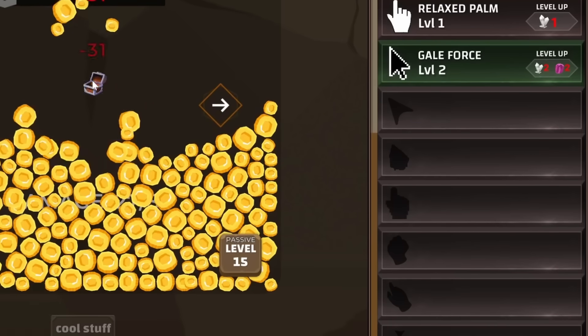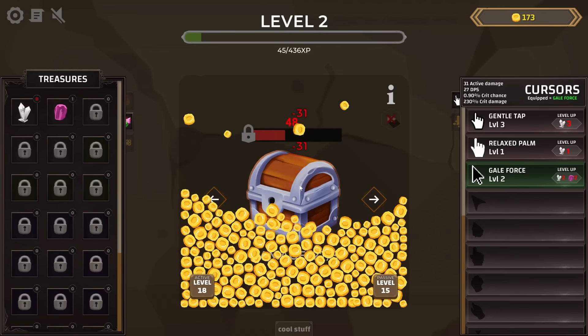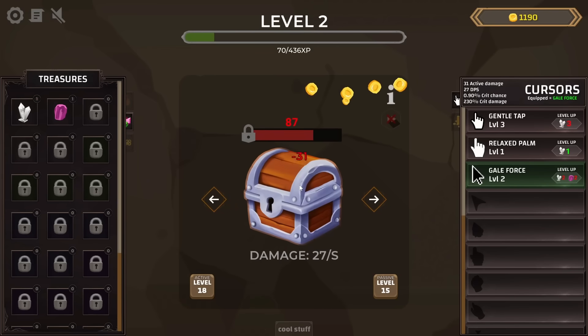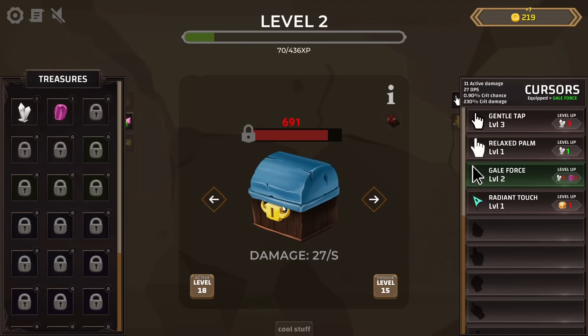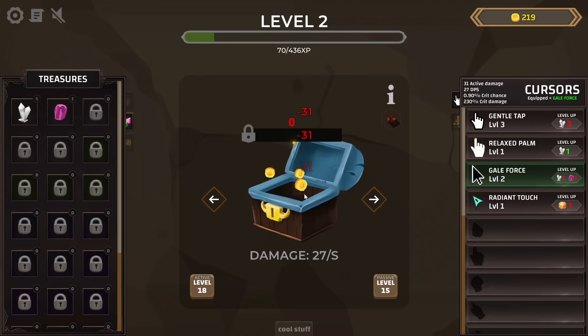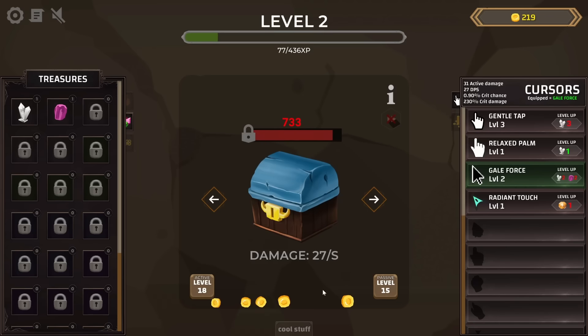There are other cursors we can unlock as well — probably when we get to the next treasure chest or two. We'll collect all those coins to afford the next chest, which is a rock-bound chest — literally a wooden box with a rock on top of it. It takes a lot of clicks to open now, but there's a lot more coinage inside. Those coins are worth 17 and 13 apiece.